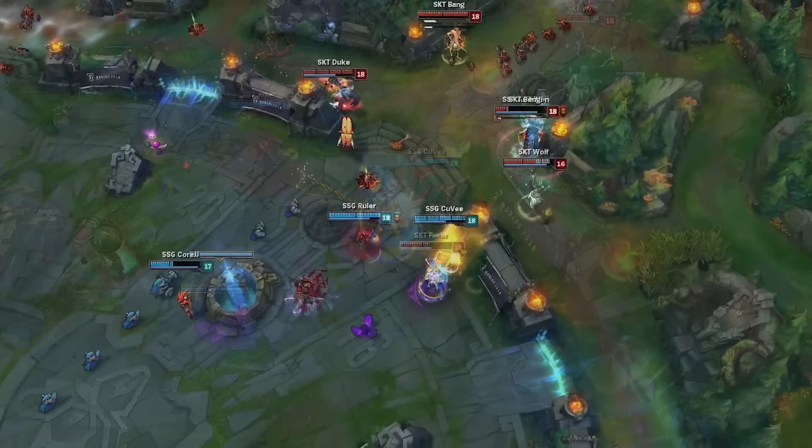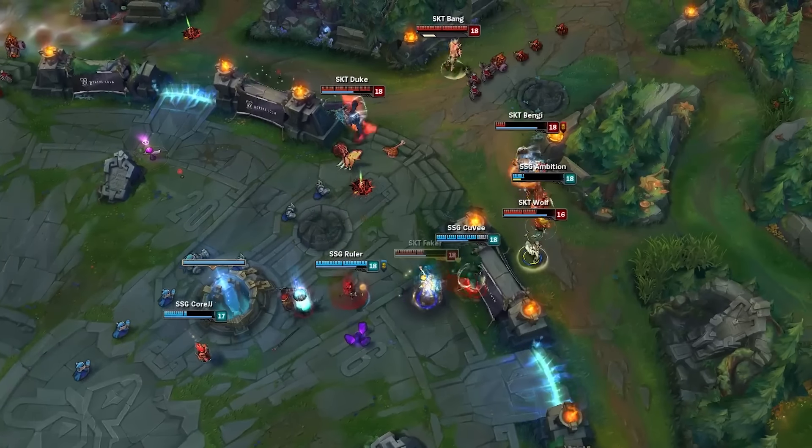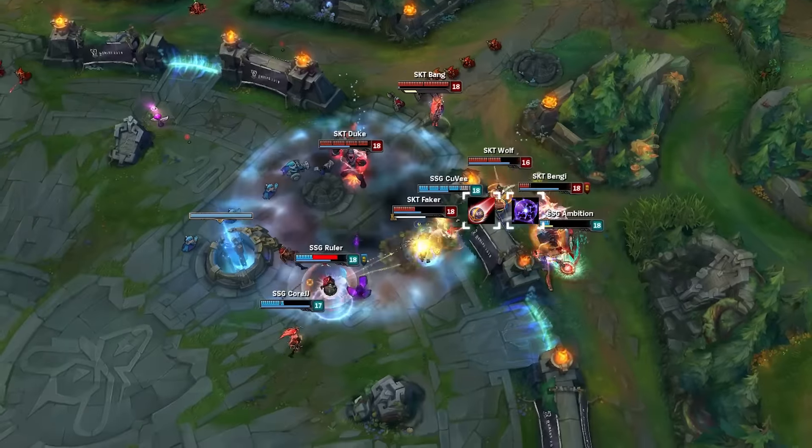Back to the fight. As Faker's in Zhonya's stasis, SKT recalibrate and look for the highest threat target. Ruler is prepping to burst Faker as he exits stasis, but doesn't realize how close he's sitting to Faker's Orianna ball. With one last Attack and Dissonance combo, Faker manages to chunk Ruler for 65% of his health, then dies.